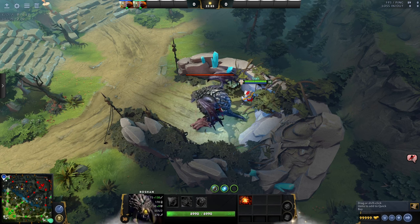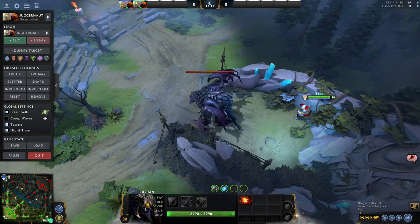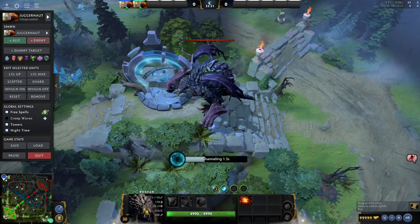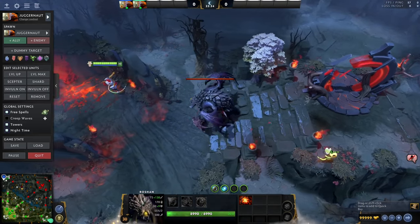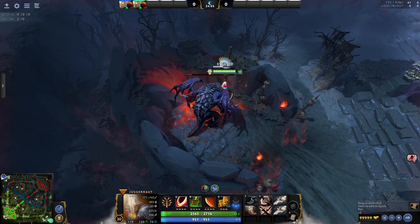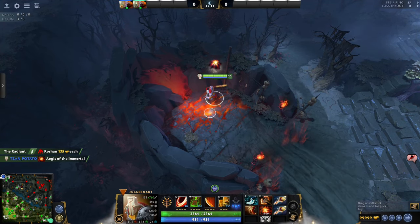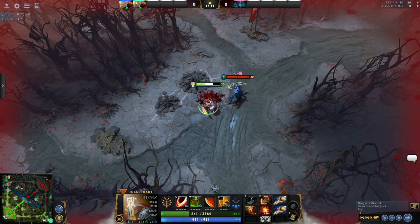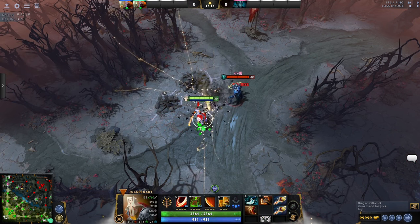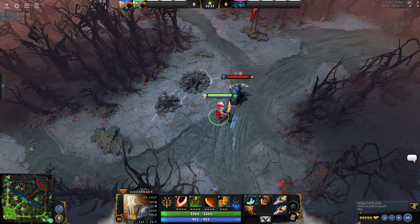Roshan, Dota's version of Baron, spawns and hangs out here or here, moving between the two in the day-night cycle. Kill him for powerful drops, most of all the Aegis of Immortality. Roshan is immune to auto-attacks from enemies outside of his pits.